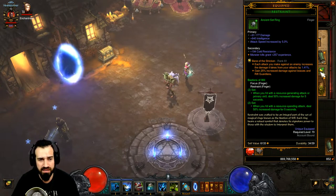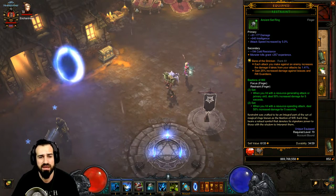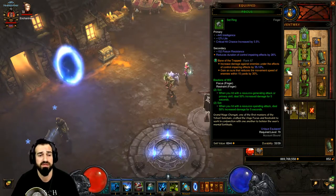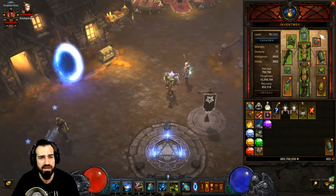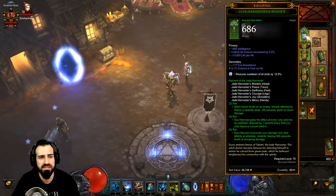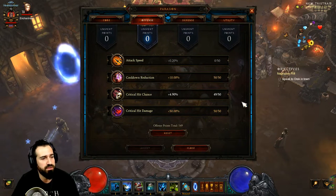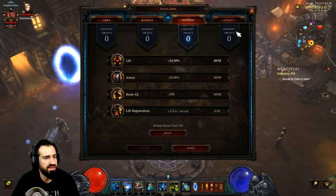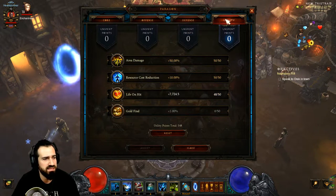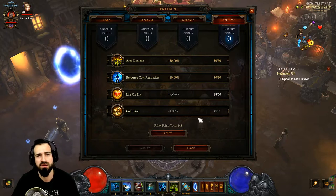Bane of the Stricken for extra damage and 25% damage against bosses and rift guardians — very useful since rift guardians are tough with this build. Bane of the Trapped for Piranhas triggering extra damage. Use Intelligence gems in all other gear slots. For Paragon Offense: Cooldown Reduction, Critical Hit Damage, Critical Hit Chance, then Attack Speed. Defense: Resist All first, then Armor, Life, and Life Regen. Utility: Resource Cost Reduction, Area Damage, Life on Hit, then Gold Find.